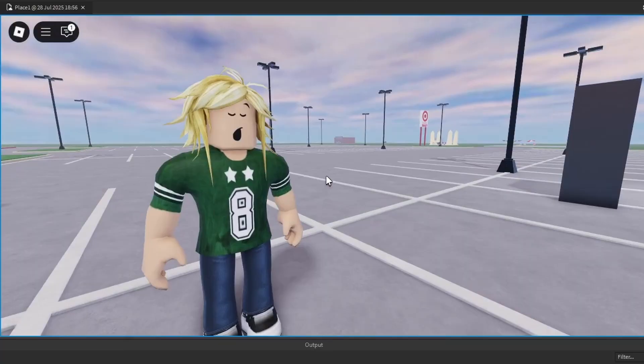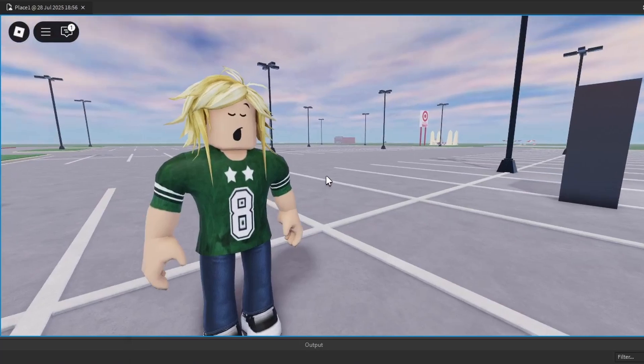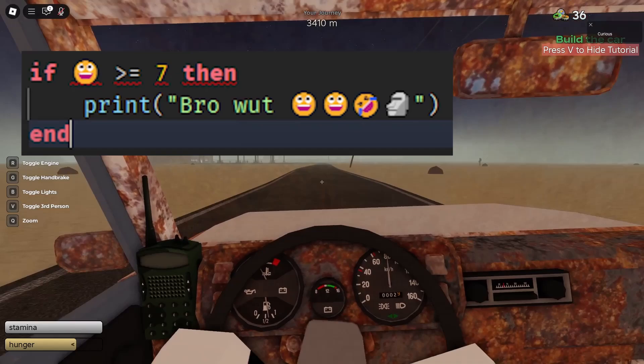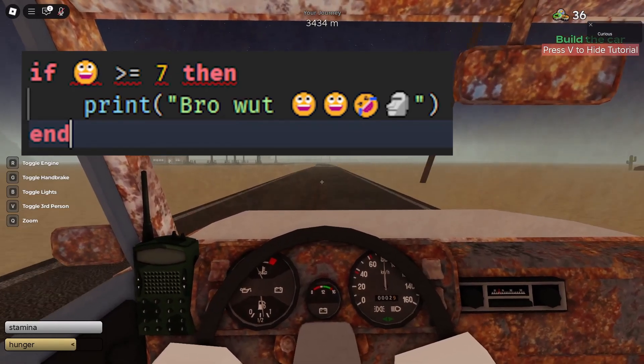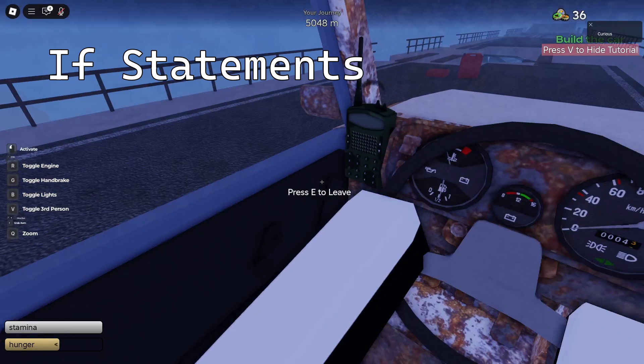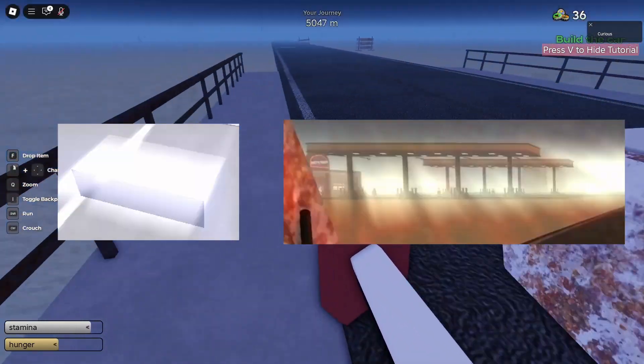But what about buildings that always spawn at certain points? Like the bridge at 5,000 meters, or the ghost town at 7,000 meters, or the place where you died like a noob at 10,000 meters? How these buildings spawn is by using logic statements — also called if statements — that stop the procedural generation at certain points to spawn in buildings like the truck stop and the bridge. There is a separate script that spawns in extra special parts to place these extra special buildings at.